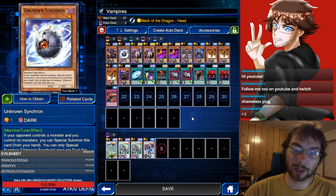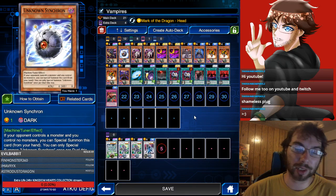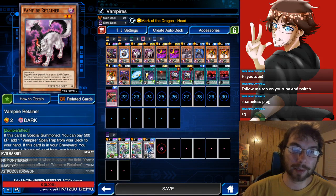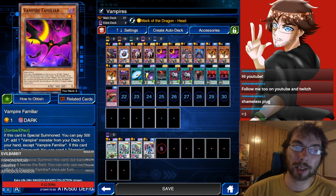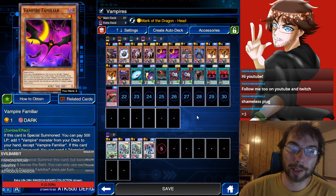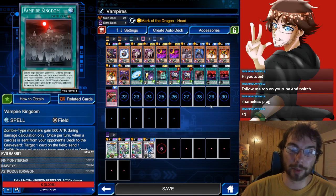I really wish we had more good tuners like this one to make synchro a bit more viable. Unfortunately, Treacherous Trap Hole is also a thing — probably one of the biggest hurdles that synchros currently have. You're trying to summon two monsters to synchro summon, and they just blow both of them up. Because Vampire Retainer and Familiar are both two- and one-star monsters, we can use them in combination with Junk Synchron. That's what we'll be using for a lot of our synchro summoning — tuning them with Junk Synchron.